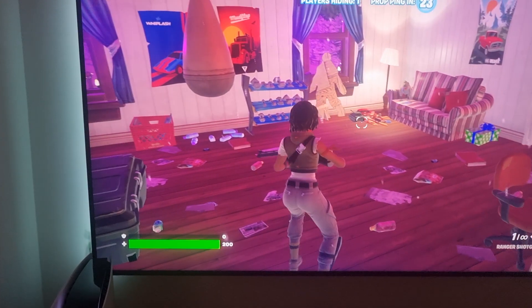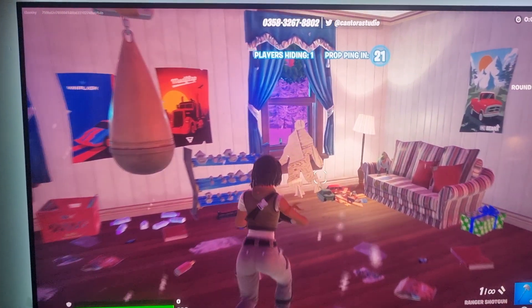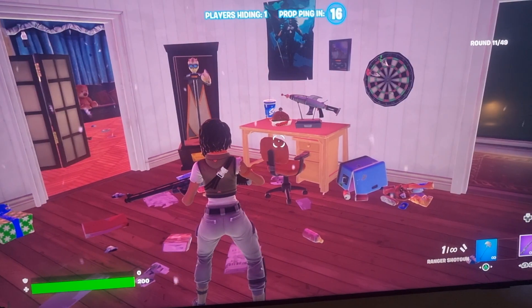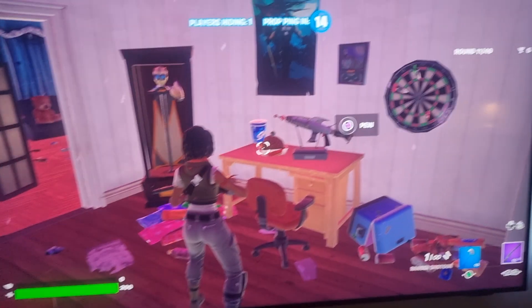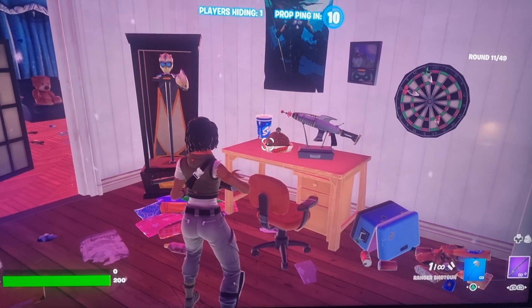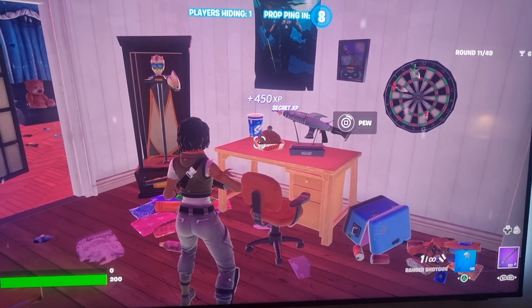You'll know you're in the right room because you'll see this little man moving around from the window. Turn around opposite him and see that burger thing there. When it comes up, press square if you're on PlayStation.